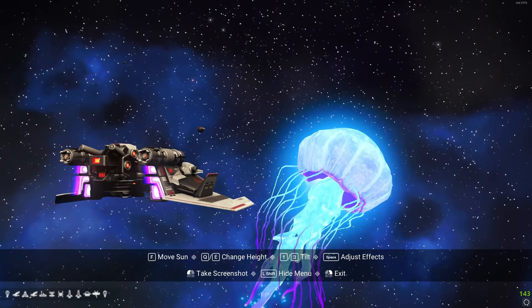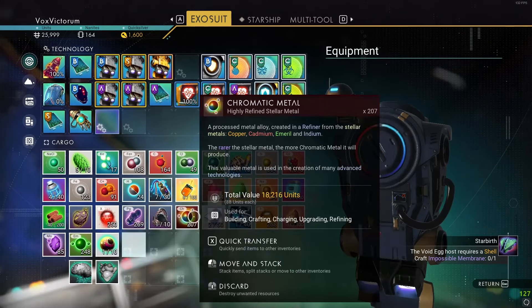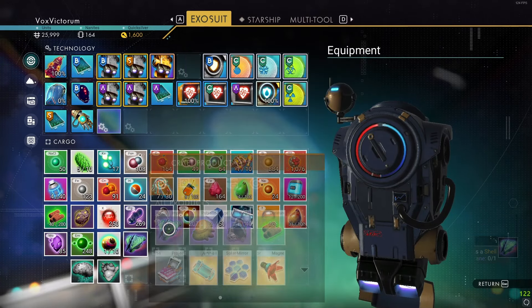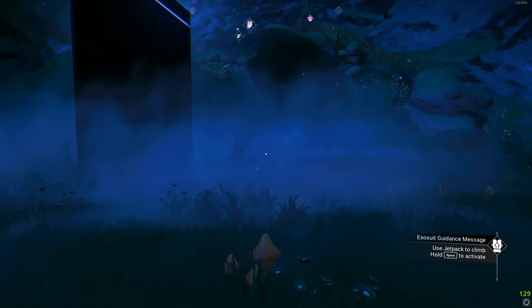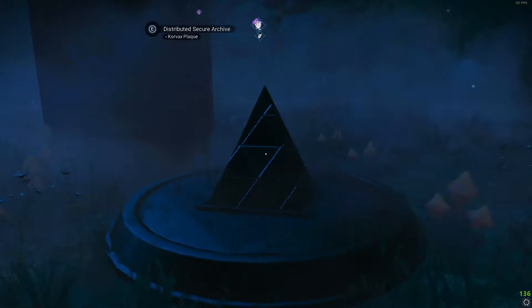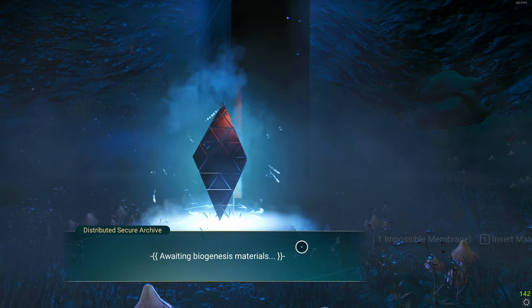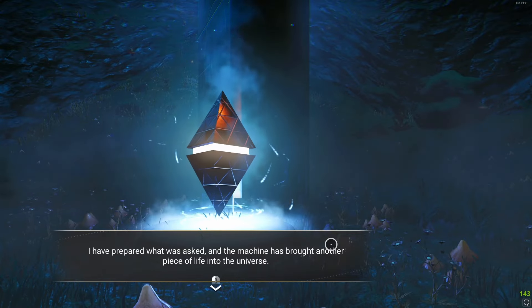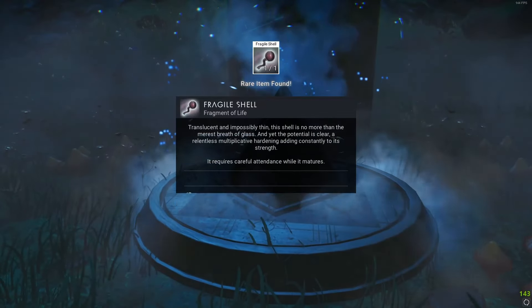Look at how majestic that space jellyfish is — absolutely awesome. We are done with step three and can now build the impossible membrane. Step four is the same as steps one, two, and three: head back to the monolith, give it the item you've just built, receive another fragile item, do the time skip or wait, and head to the next step.